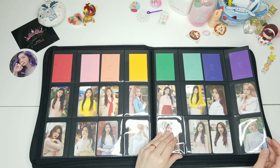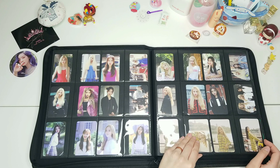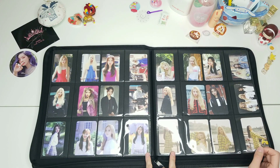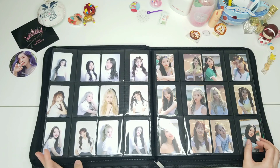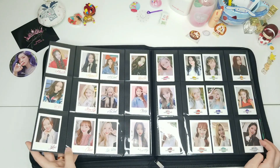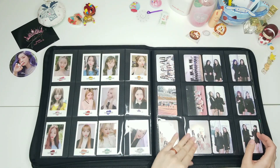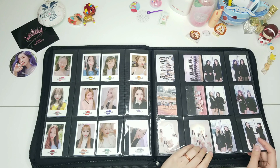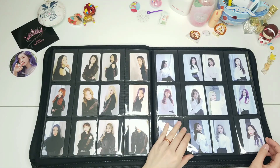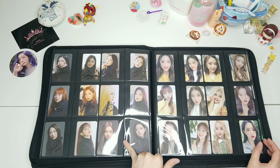We have the one-third photo cards, normal and limited. Odd Eye Circle normal and limited for both the original and the repackage, and then we have one set of normal and limited for YYXY, the plus-plus album, the unit cards from the albums, and the ones from LOONA Studio. We have XX or Multiply, and the signed Luniverse cards.